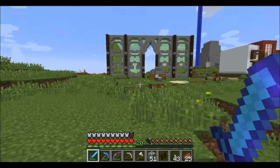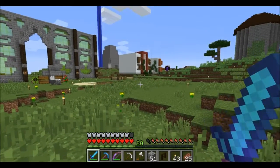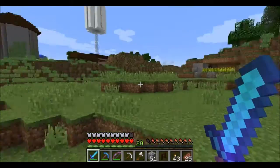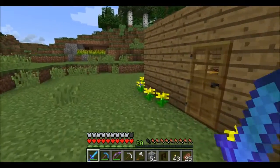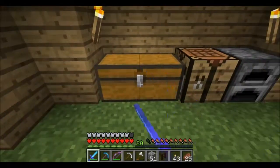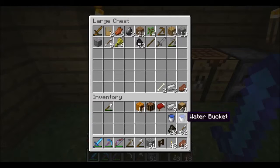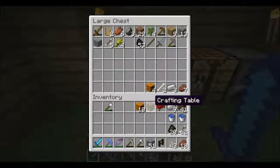Just went for a quick walk around spawn. This place is looking amazing, absolutely amazing. And I've spotted this little place. Not a lot in here, so let's give them a present. There we go. Don't have any eye and stuff, so there you go — present time. Just in case you need it.